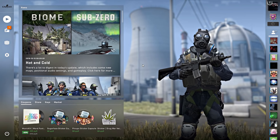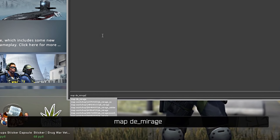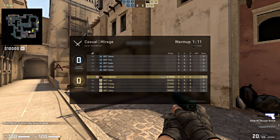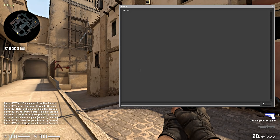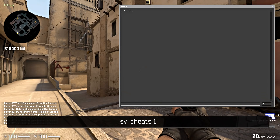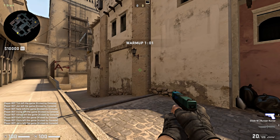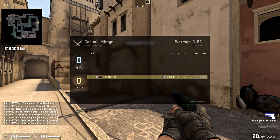In order to do that you'll need the following commands: 'map de_mirage' — or you can choose any other map that you want to practice — 'bot_kick', which kicks all those pesky bots from the map, and 'sv_cheats 1', which allows you to use cheats.